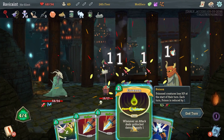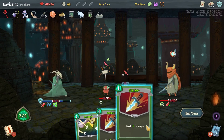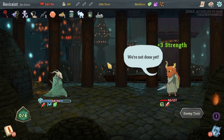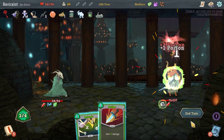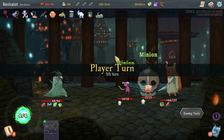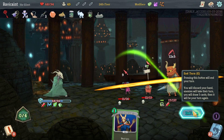Distraction — nice! So we're going to do Envenom, do the free block. Should I take out the first two? Let's take out the first two, end turn. You're trying to summon people again, so we'll do Poison, Poison, and Strike, end turn. So far so good — taking 11 points of damage. As long as I do 35... this is the end. Strike, strike, Poison, and we'll do Defend. And he's dead.